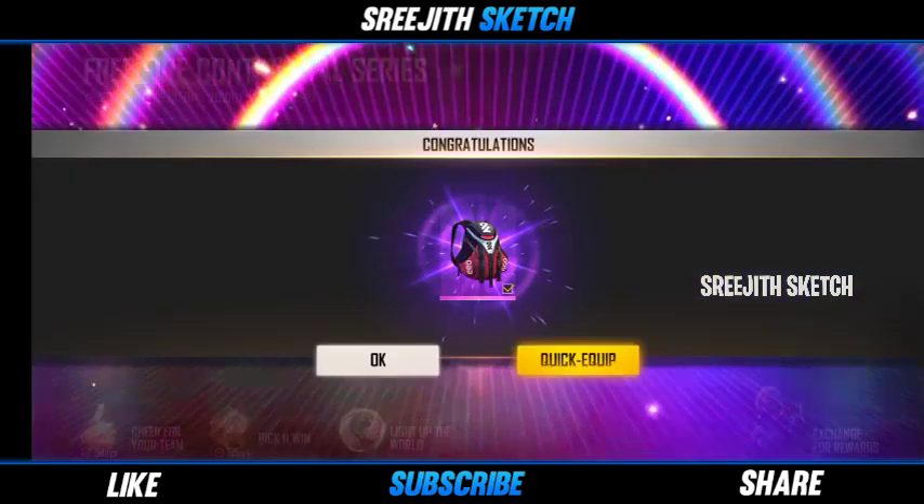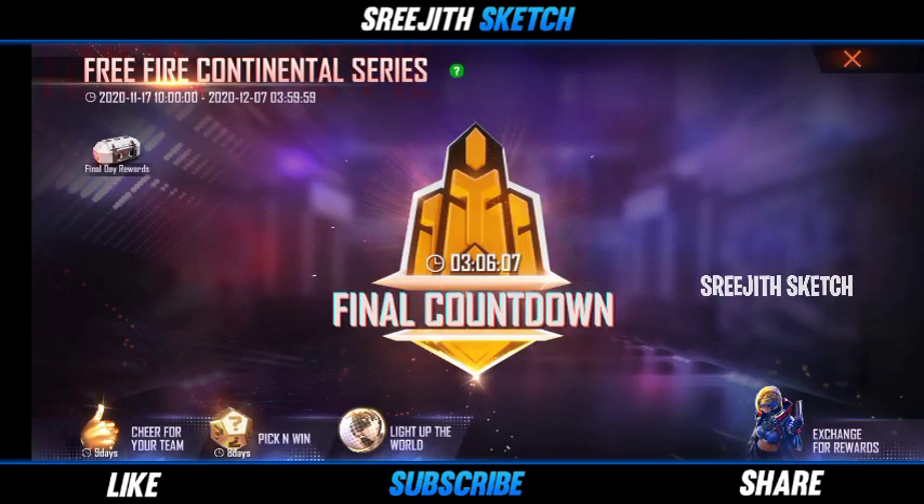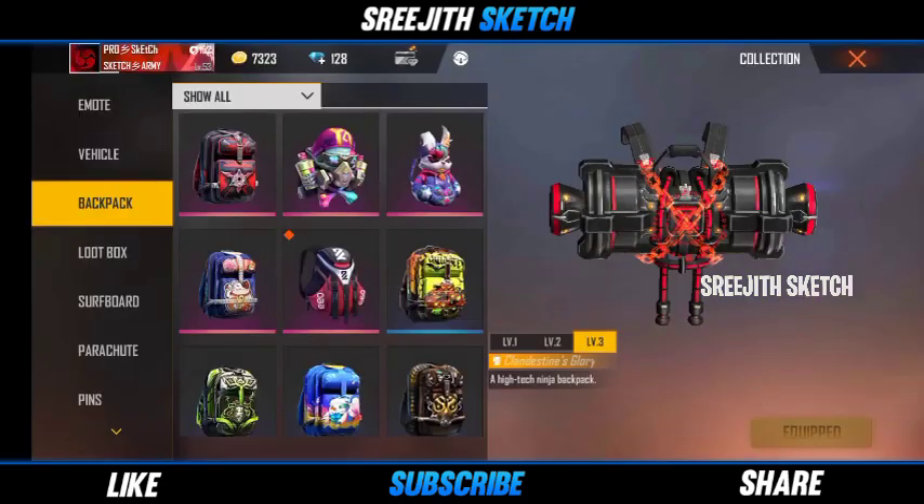First of all, if you see a backpack, you can find a free pair of bags. Go to FFCS and use these bags. We can climb up with the bag.